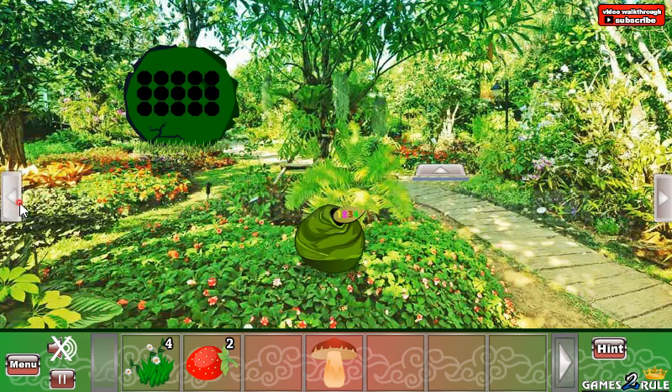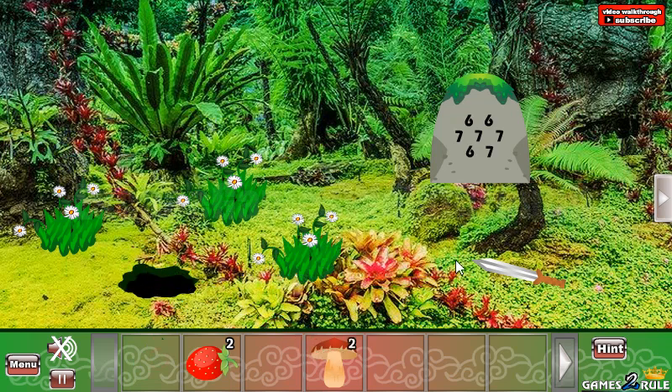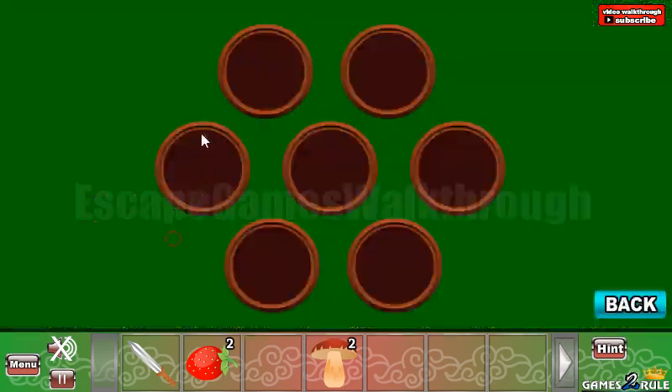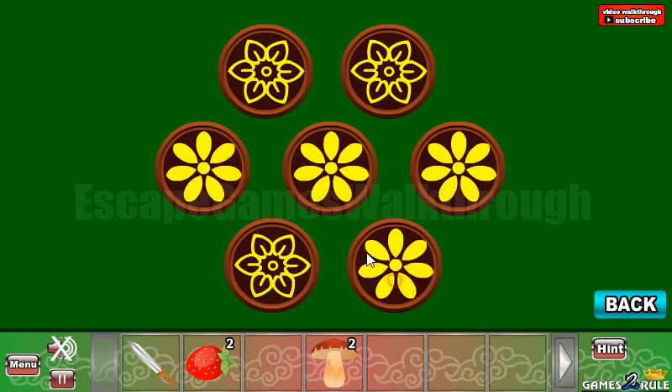Now let's go to the left — here's the place to put our flowers. Here we have a mushroom. Take a sword, and here's the hint: sixes and sevens. The flowers with six leaves go on that place, and seven leaves on other places.